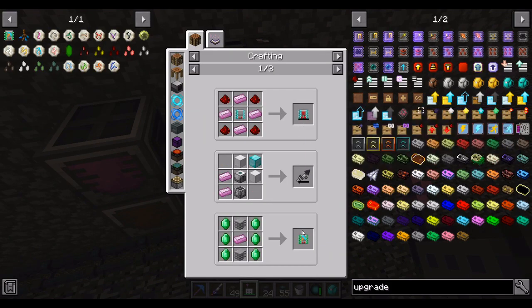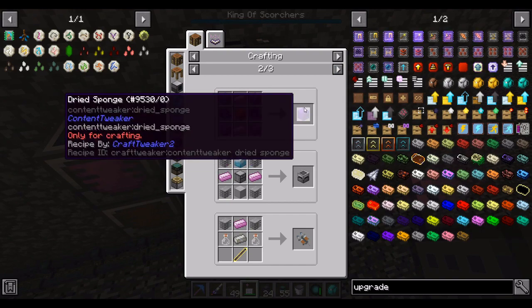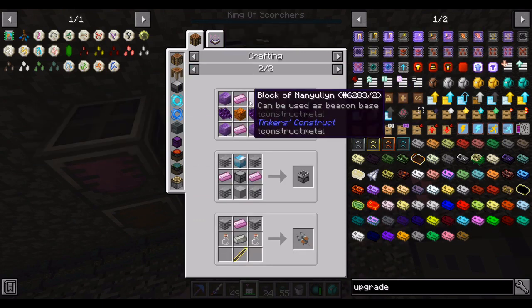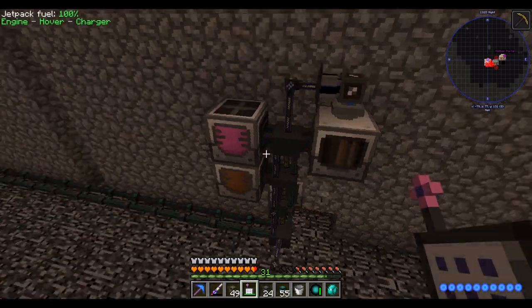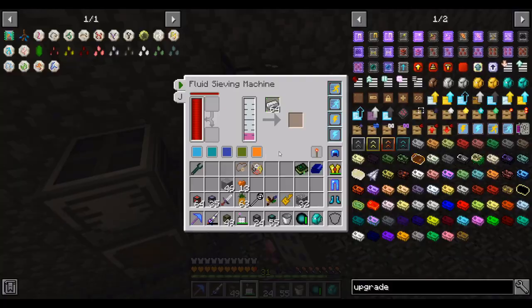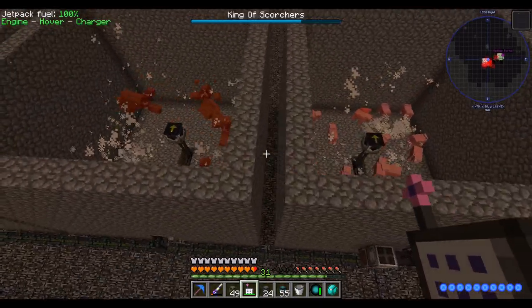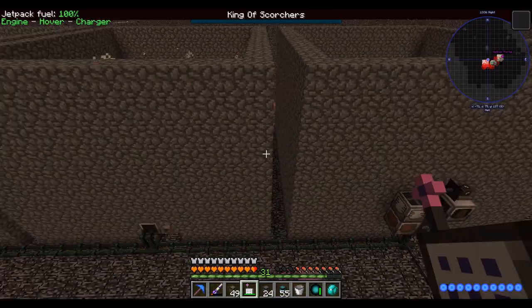Thank goodness for conduits sharing block space — I have four conduits running in one square: an ME conduit, an item conduit, a fluid conduit, and an energy conduit. So this will automatically produce our pink slime for us. Honestly we don't need nearly this much pink slime — there are very few uses for it. This system will probably in a couple hours produce more pink slime than we need for the entire playthrough, at which point we can convert it back into a normal mob grinder setup.